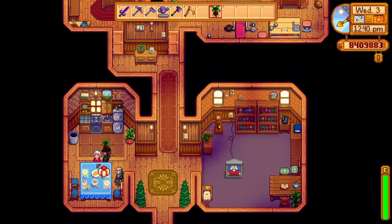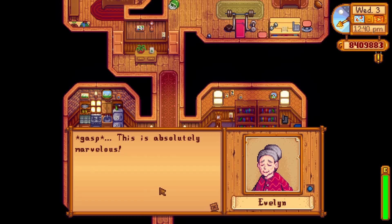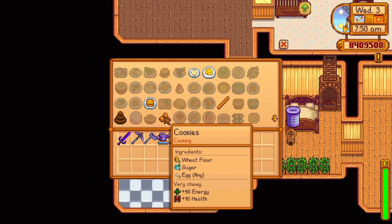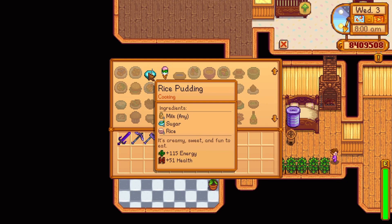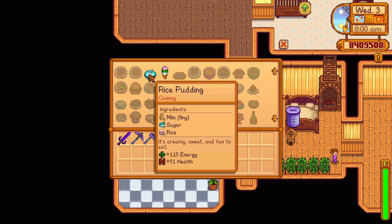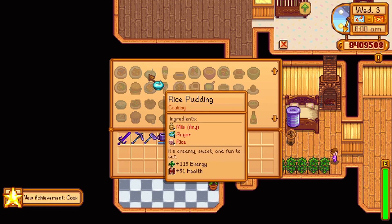Evelyn offers two recipes. At four hearts, she'll send the recipe for a cookie — one wheat flour, one sugar, and one egg, replenishing 90 energy and 40 health. At seven hearts, she'll send the recipe for rice pudding — one milk, one sugar, and one rice, replenishing 115 energy and 51 health.